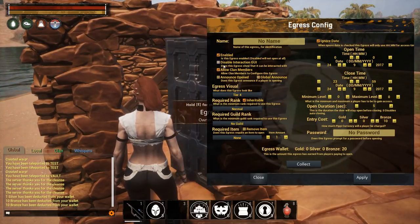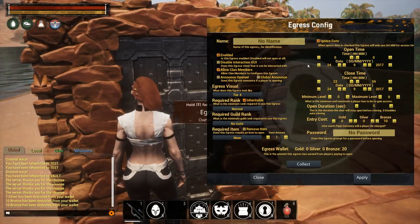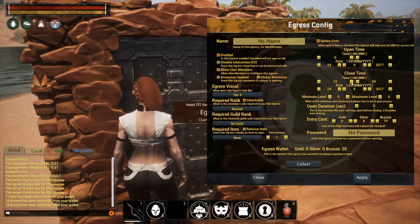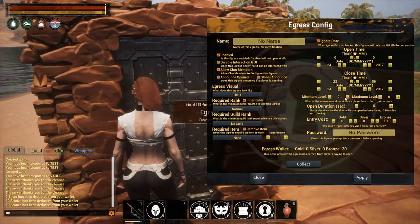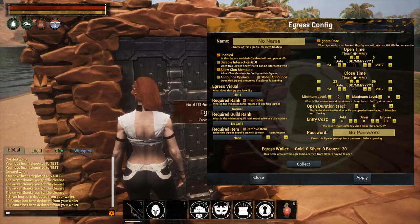In the egress settings we have enable/disable, the interaction GUI, allow clan members, and an option to announce when it's been opened — including a global announcement. You can set specific dates for open or closed, set a minimum and maximum level to interact with the door, and set a duration for how long it stays open. If you set the duration to zero it disables the auto-close.